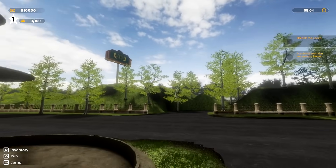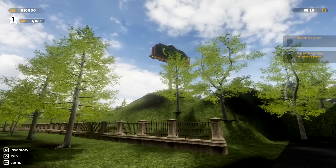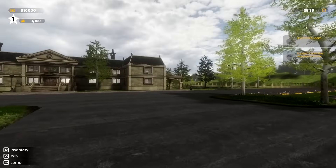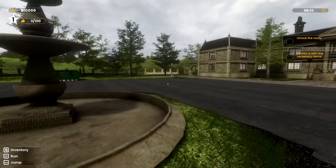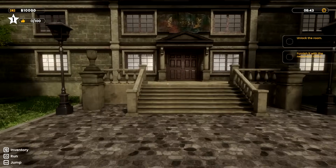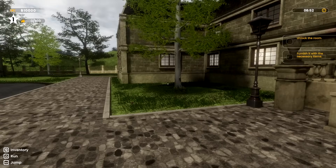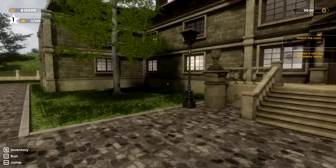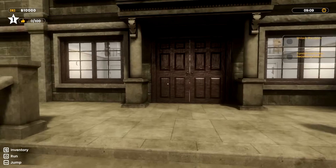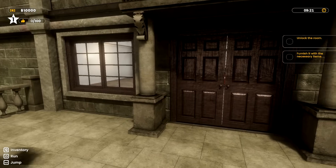This game is called Hotel Business Simulator — thanks so much for joining me, definitely a different start there. Green Forest, looks like a very green area for sure. We're gonna jump in and start up our work. These developers have made other games — the dishwasher game was very strange, we played Dishwashing Simulator, and they also made Parking Tycoon Simulator which we just did a new DLC for, a seaside one — really cool game. I'll put a link in the description.